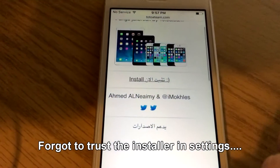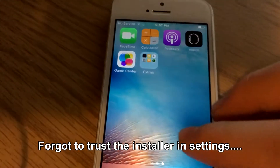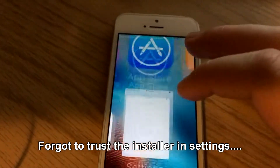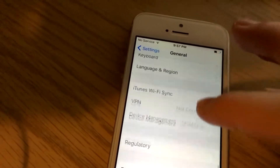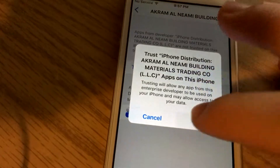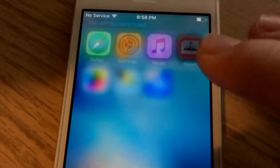Let's try that again. If you don't get the icon, go down to Device Management right here. You want to hit Trust — forgot to do that. Now it should be on your screen. There it is right there.